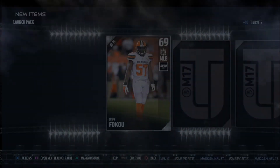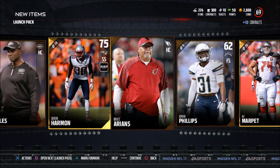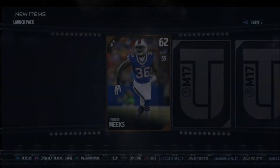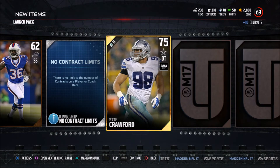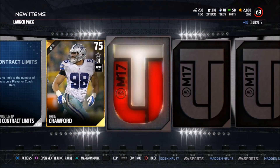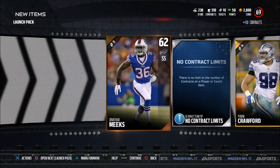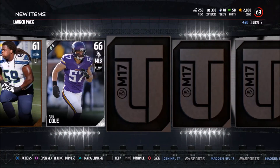This cost me 2,000 coins. Reveal all — 85, 85, 85. Wonderful. This has gone downhill fast. There is no limit to the number of contracts on a player or coach item. Gear gloves — it's been literally all 85s so far. But at least I'm getting golds. No gold so far in this pack — maybe an elite.